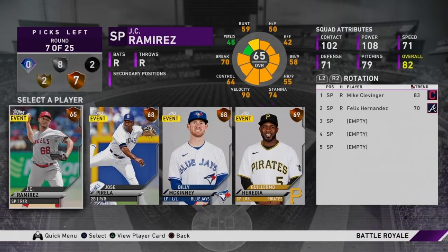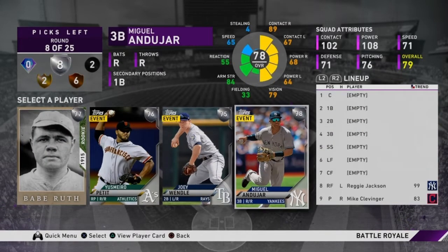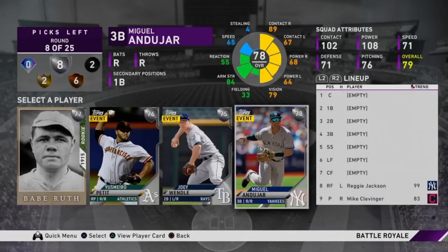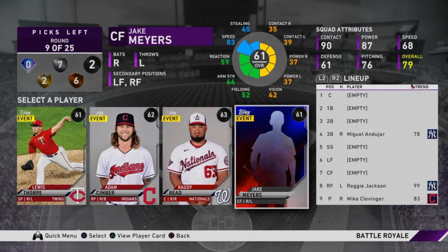Moving on to the next round, I'm picking another starting bronze pitcher because I don't want to take any of these players for my lineup. Now moving to silver players, I automatically see Miguel Andujar — he has gold hitting and plays third base, so I'll take him to start building our team. We already have Reggie Jackson, so that gives us a good third baseman offensively. Another tip: you want to balance your team — don't just stack hitters because then you'll have no defense.